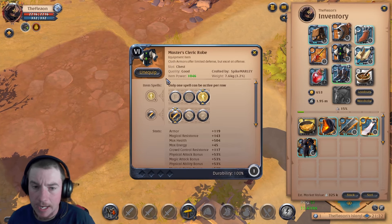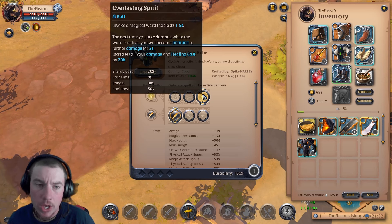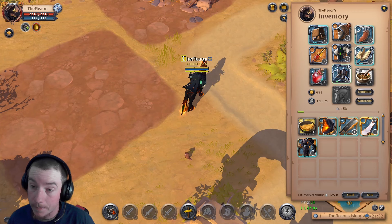The second item is the Cleric's Robe. Whenever you take damage, you become invulnerable for one and a half seconds. It also increases all of your damage and healing cast by 20%, which is very important to this build because it just makes you do crazy damage.